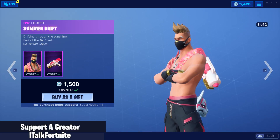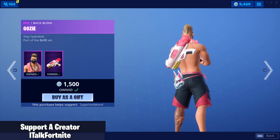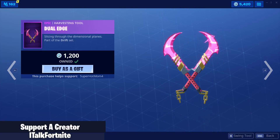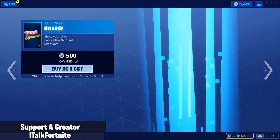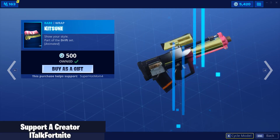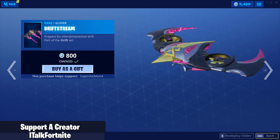So Summer Drift is here with two edit styles with the Uzi back bling — it's everything for the 14 days of summer. Dual Edge, and the Kitsune Wrap — really good. And the Driftstream Glider. It's like almost everything, I think.